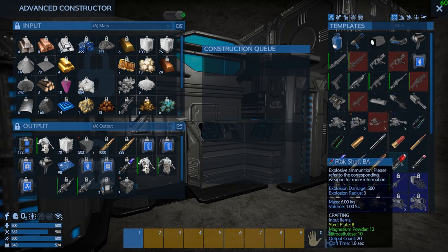Magnesium powder — 12 per shell?! Holy crap, that's insane.